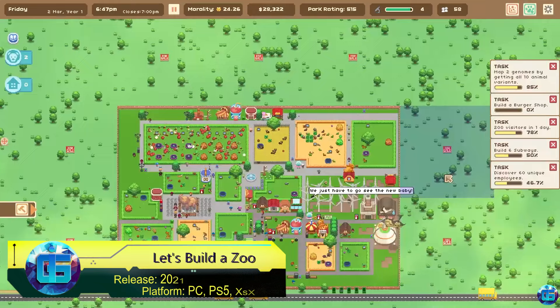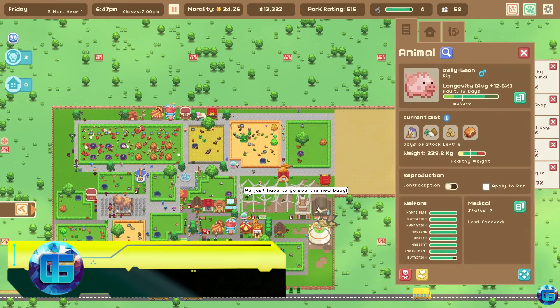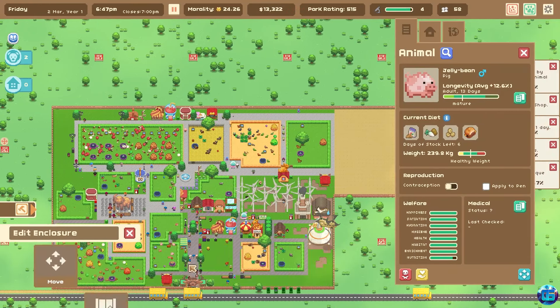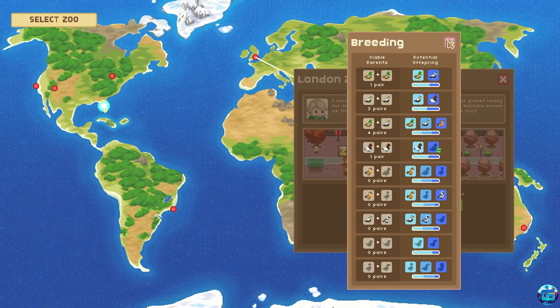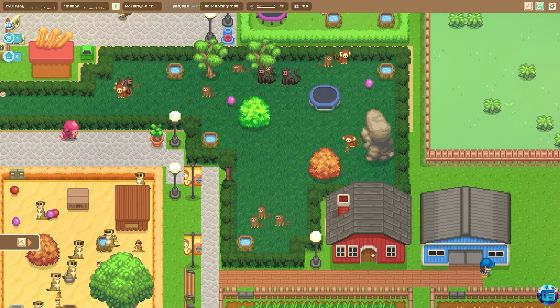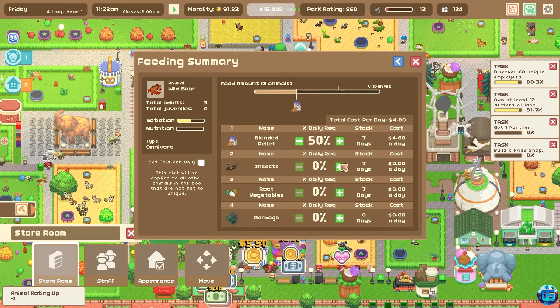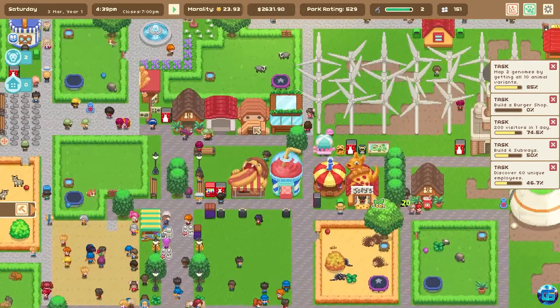Let's Build a Zoo is a pixel art zoo building simulator. The game's unique feature is over 500 types of animals that can be crossbred to create more than 300,000 possible combinations, such as a giraffe elephant, deer llama, or croco duck. Meanwhile, players will need to plan the zoo's logistics, hire staff, and monitor the profitability of the enterprise, just like in a full-fledged economic simulator.